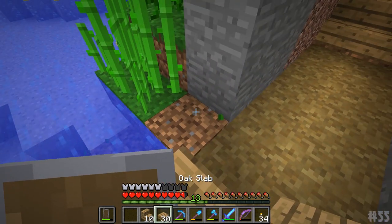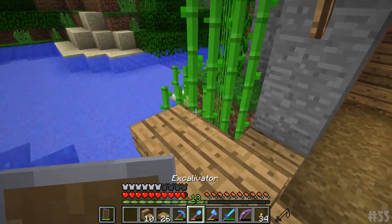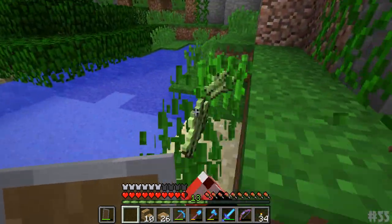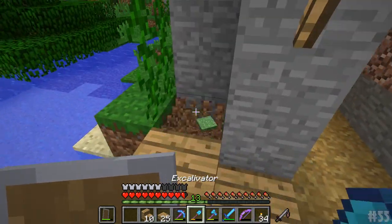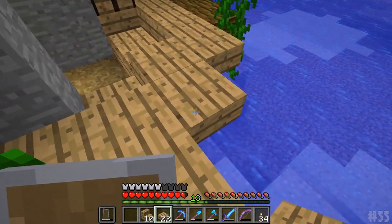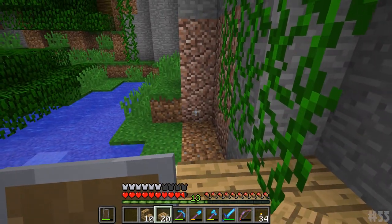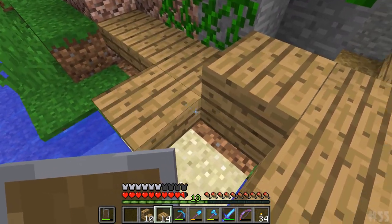We're going to need to get rid of the sugar cane because it is rather in the way at this point. We're going to continue the pathway coming all the way around here — just want to make it look nice and functionally correct, if that makes sense.